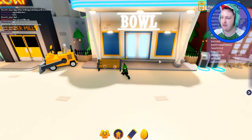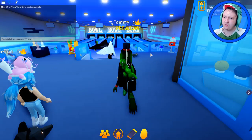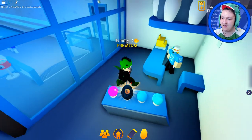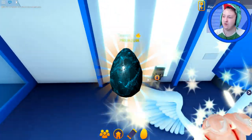Bowling — is there a bowling egg? It's worth checking. We have to find all the eggs — I want a raptor. That's no bowling ball — that is an egg! Found it. That one was easy — it was right next to the door.